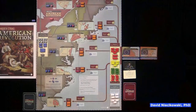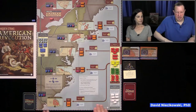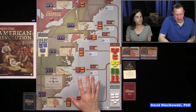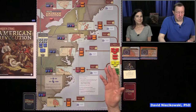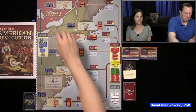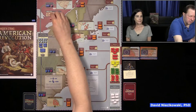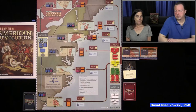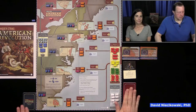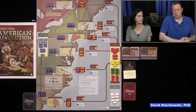It has a whole bunch of different modes: Solitary, Cooperative — which is what we're going to play now — Mastermind, Versus mode, and a Trader mode too. So let's take a look at what the object of the game is. It's recreating the American Revolution, and you'll see that you have six regions.